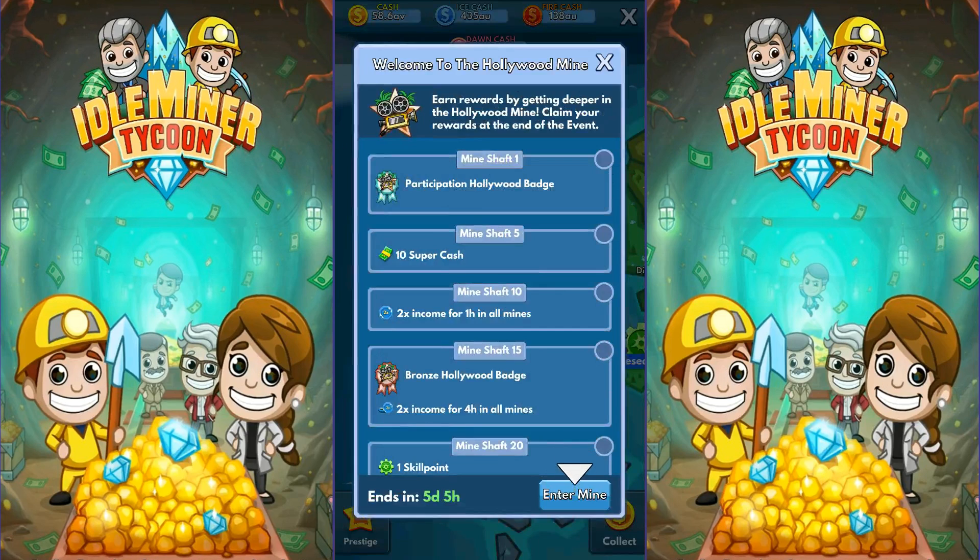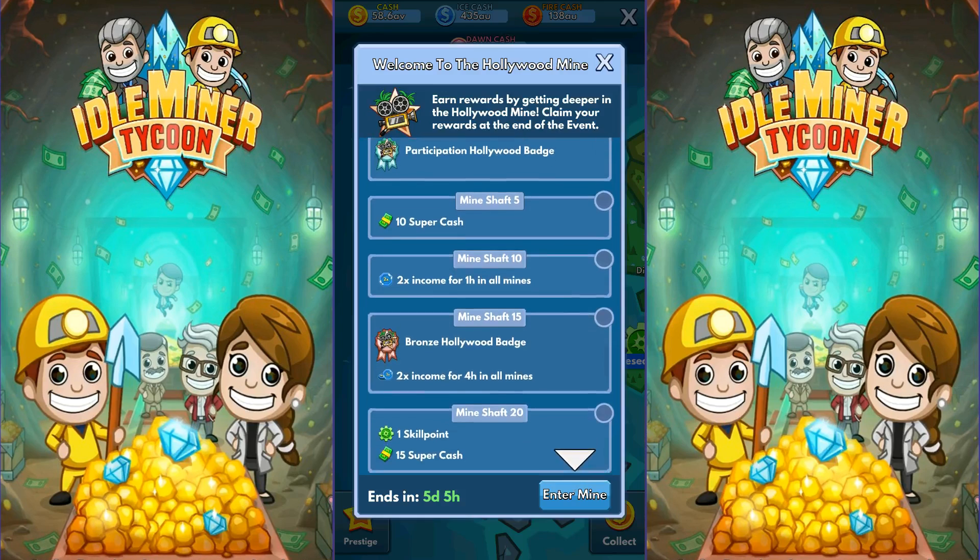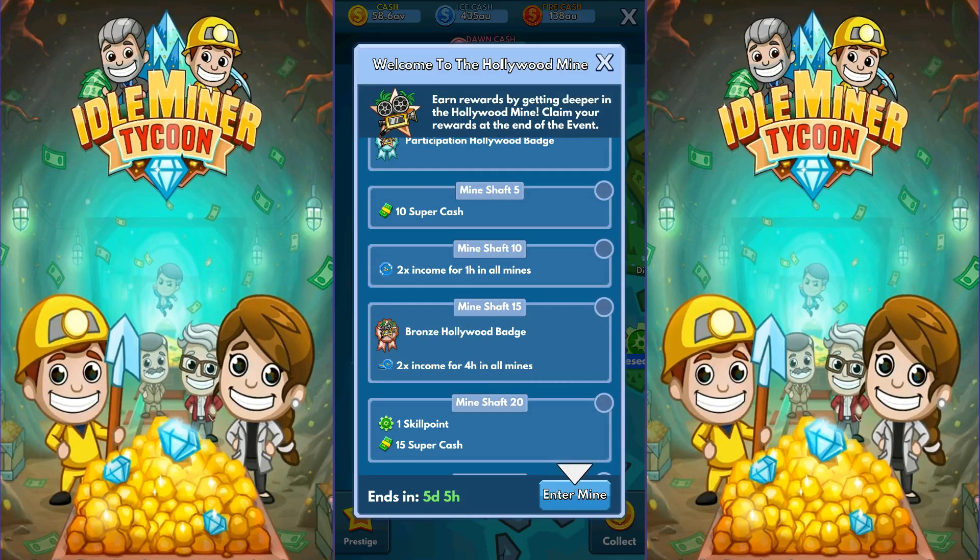Participation reward: open up Mineshaft 1. That's standard. Mineshaft 5 gives 10 super cash — that's fine. Mineshaft 10 gives a 2x for an hour — pretty good. Mineshaft 15 is where we get the bronze Hollywood badge, and that's a 2x for four hours — pretty good. And I see there's a green skill point. Mineshaft 20 gives one green skill point and 15 super cash — pretty good. The green skill points are very important; they let you manipulate the return from the actual mines.